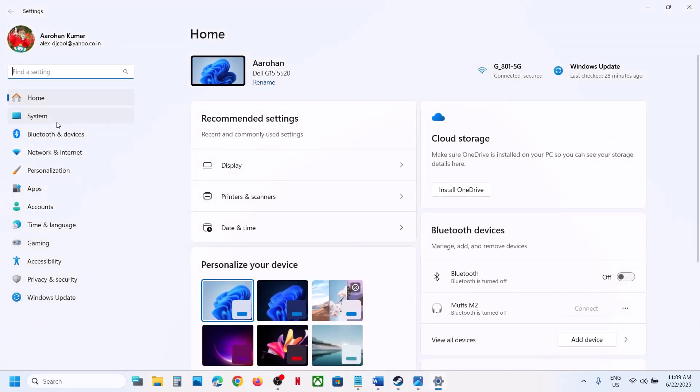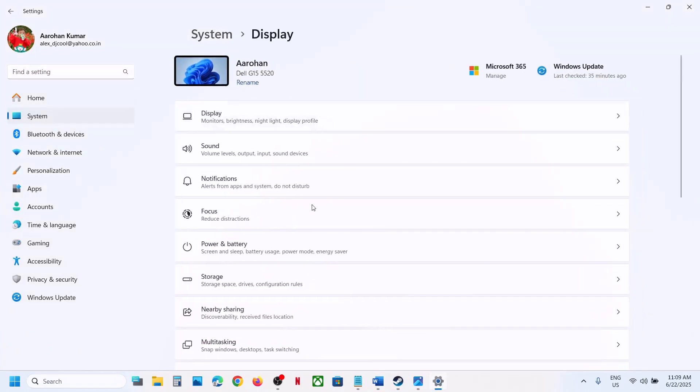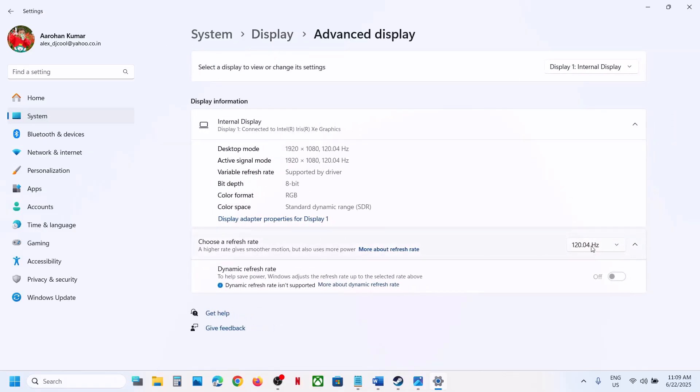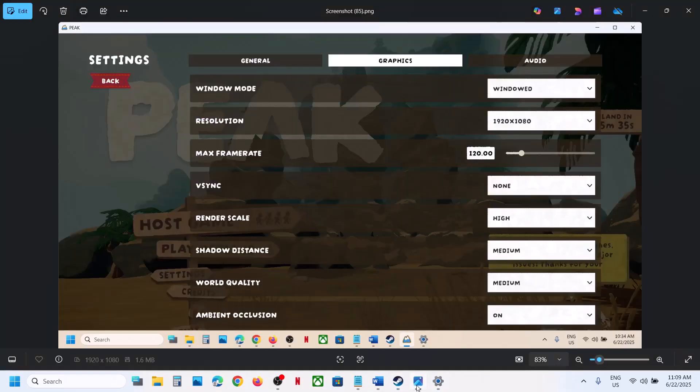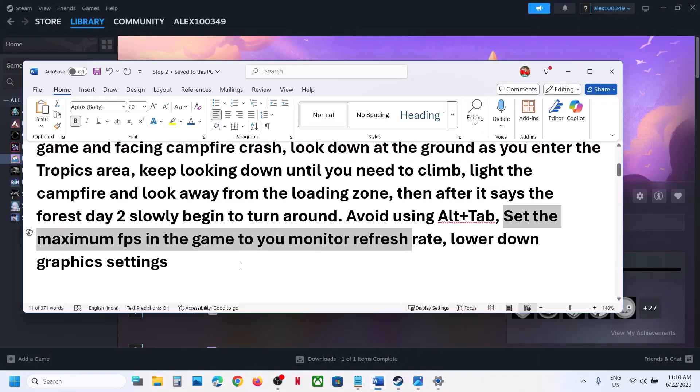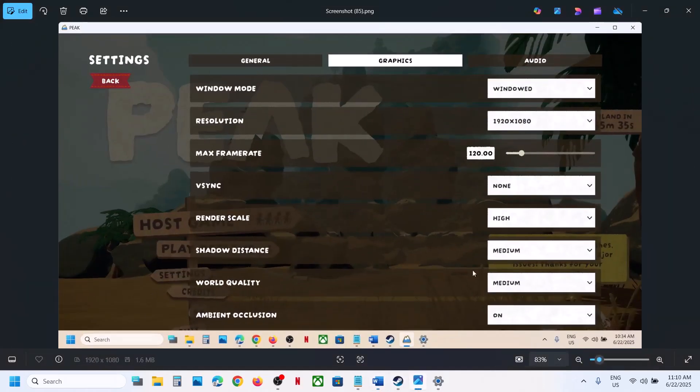First, open Windows Settings, go to System, then Display, then Advanced Display. In my case the refresh rate is 120Hz, so whatever your monitor refresh rate is, select the same in graphics settings. Go to Settings, then Graphics, and set the maximum frame rate — in my case 120 — to match your monitor refresh rate.